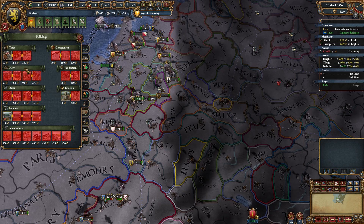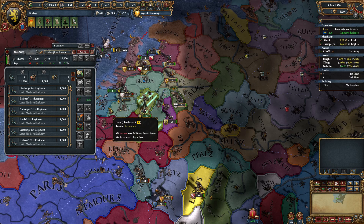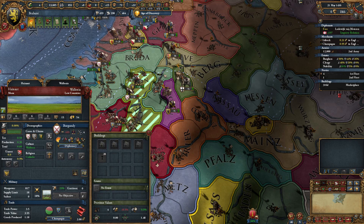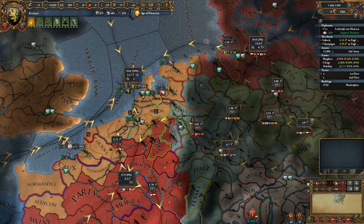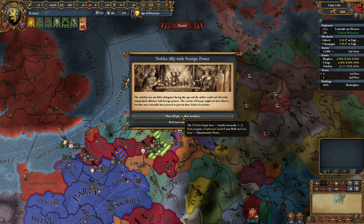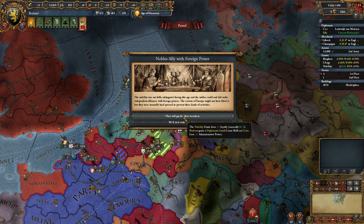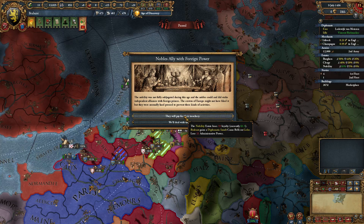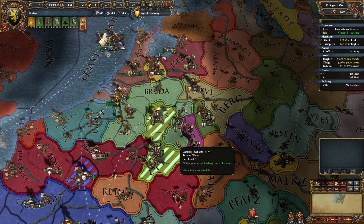We're gonna build the trade center in Antwerp — six trade power, that's gonna be huge for us. That's finished up. As we're grabbing this territory, it looks like France is moving in on Burgundy. Trade power here in the English Channel is looking like 18%. The nobility loses 10 loyalty — we get a Casus Belli on Gilles Rey. Taking the prestige option. Can't move in on Gilles Rey necessarily; I think Austria would end up protecting them.